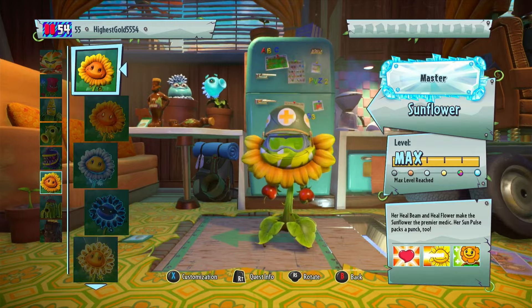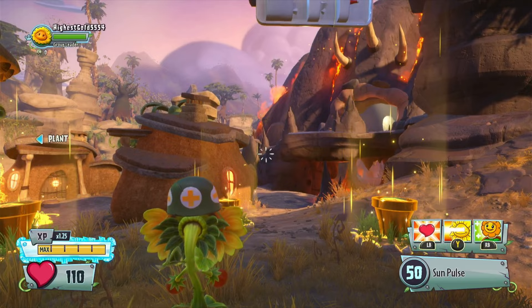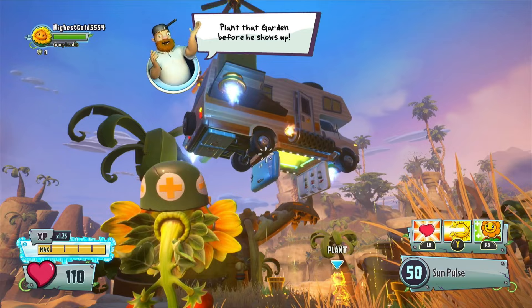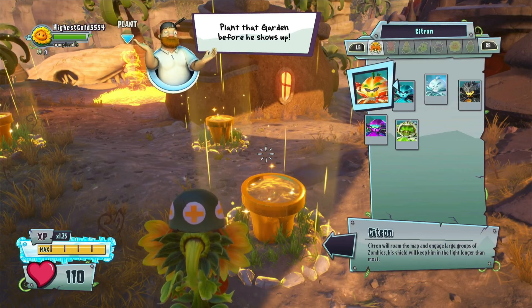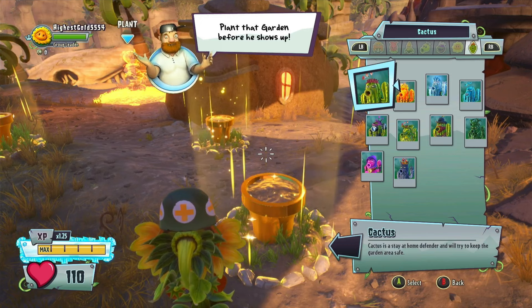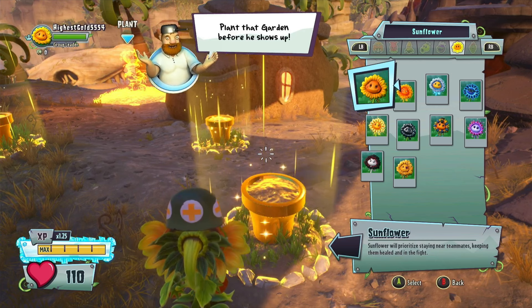We're going to be doing this as Sunflower as she is going to be very helpful for this mission. Kind of a cool-looking area, gotta admit. So, we will need to be planting a garden before the shoe thief shows up. In these special ops missions, you will have the option to grow other playable characters that will come along and help you. Sometimes their AI isn't the best - they can get themselves killed pretty fast - but they are pretty competent 90% of the time.